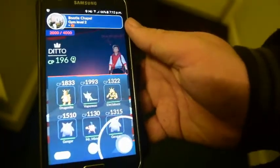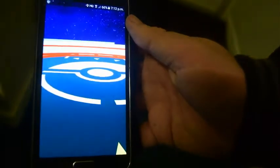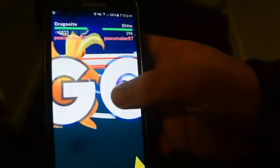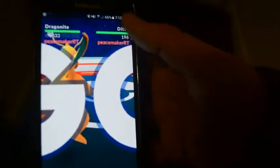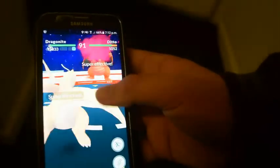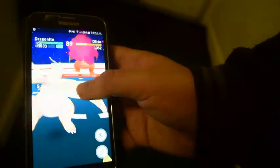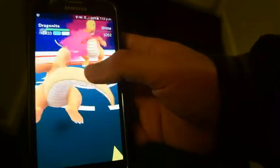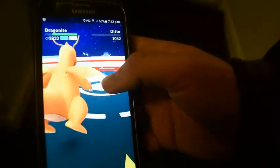Let's just see how it looks in battle. Alright, here comes my Dragonite and there comes Ditto - I'm not going to attack it yet, I want to see if it transforms. It hit me! I love the transformation animation, it looks so cool. Ditto's at 1052 and mine's only at 1833. That's so awesome!